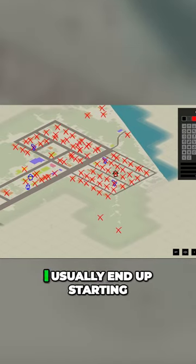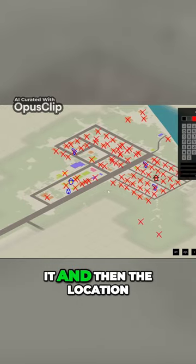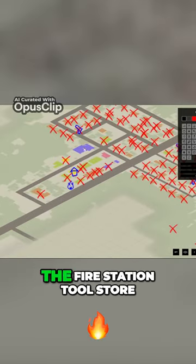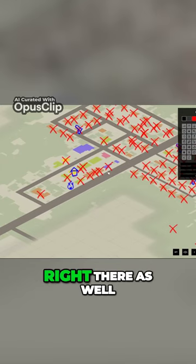The lighthouse is over here. I usually end up starting in this house pretty much every time I play it, and then the location is right over here. This little blue house here, there's the gas station there. That is the fire station, tool store, and then some other shops in here. Police station right there as well.